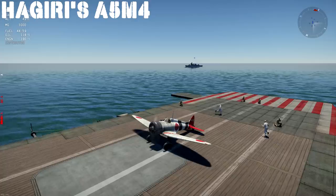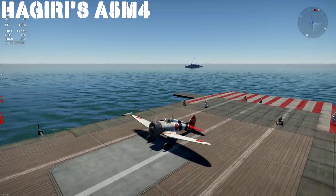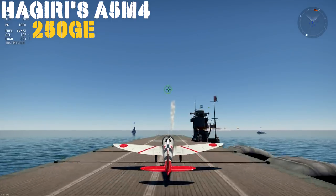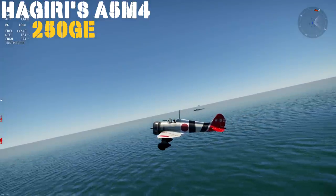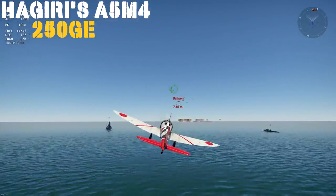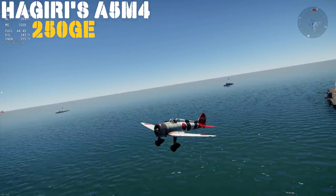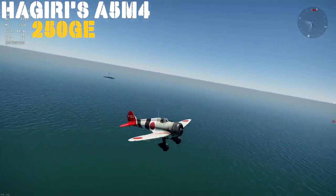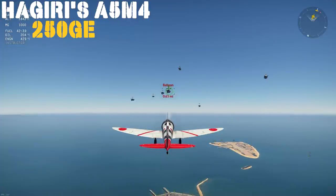The first aircraft on the block is the premium A5M4 for 250 Golden Eagles. This is a rank 1, battle rating 1.3 aircraft. It is exactly like the same aircraft you'll find in the tech tree, but with a pretty cool camo scheme and your premium boosters. Before we talk about the aircraft in-game, I want to mention that this was the first production monoplane naval fighter to take off and land on an aircraft carrier.